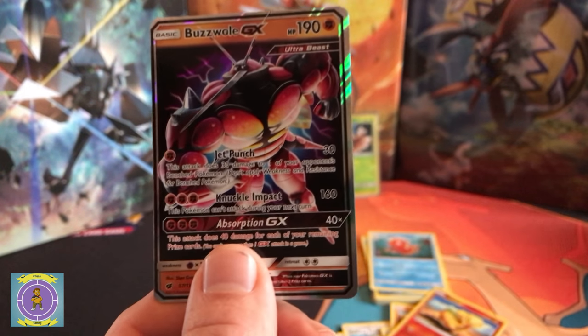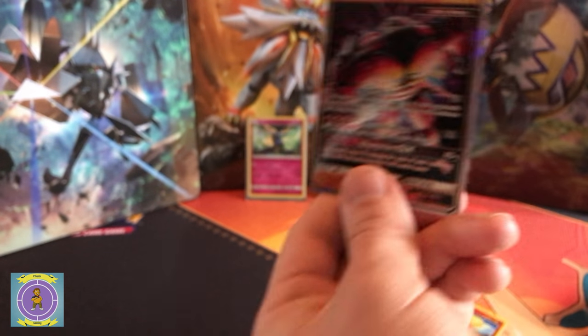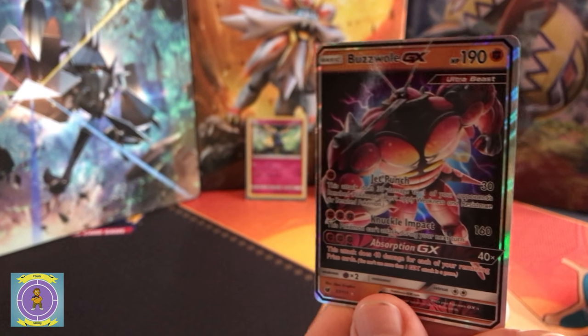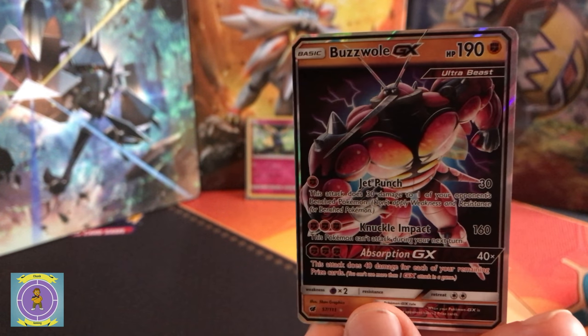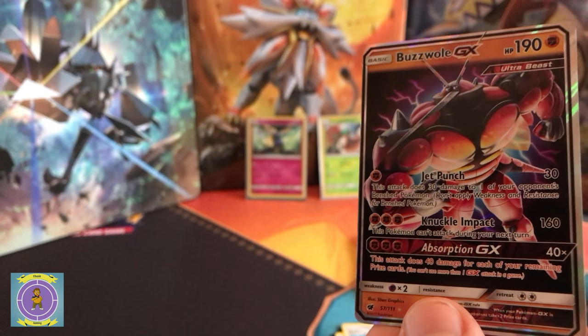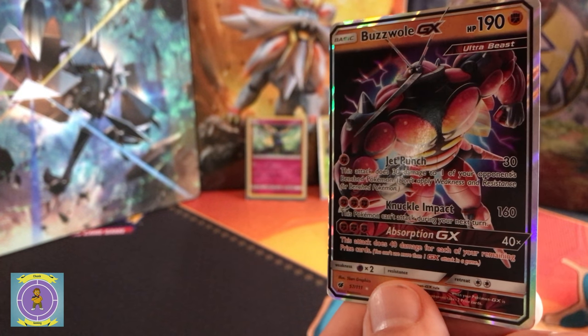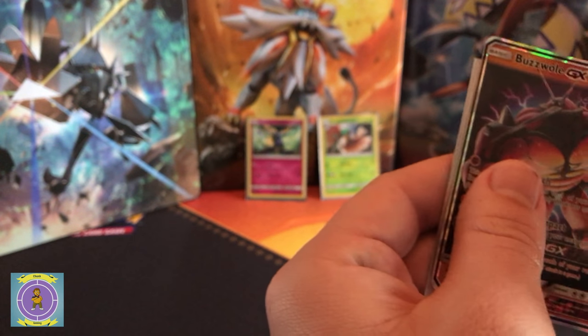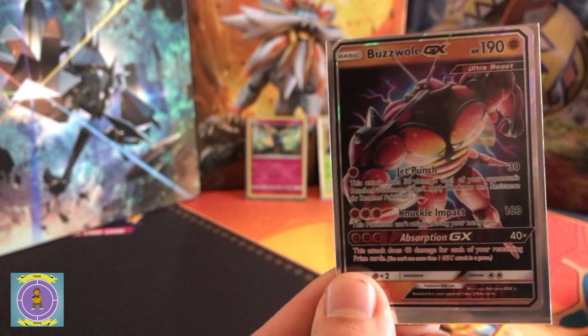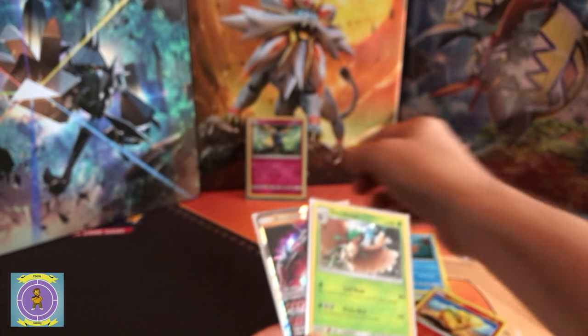Yes guys, love it - blister pack gets a holo and a GX. I am not gonna argue that in any shape or form. I think that's definitely a good opening. I love it - I love the colors, love the dark ones. We've got the cool colors in the background as well. Love it. Right, he's sleeved - he is in there. That's our first GX of the pack so far. Sweet.